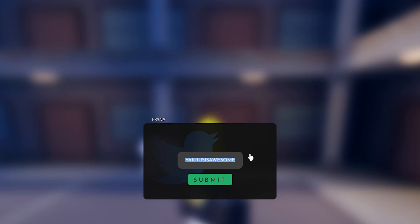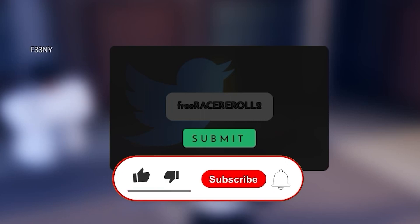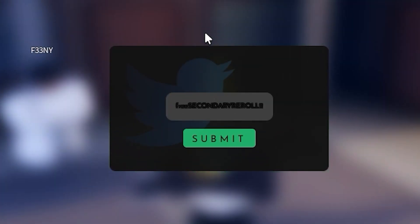The next code is 'yakura is awesome,' which gives a clan reset. And here is 'free race reroll too,' which gives a bunch of free race rerolls — make sure to subscribe because it's still active and gives a bunch of rewards. The following code gives a free secondary role as well — let me check, yes it gives a free race reroll again.